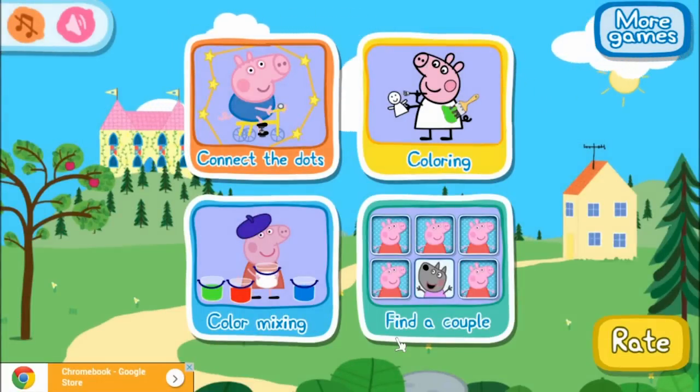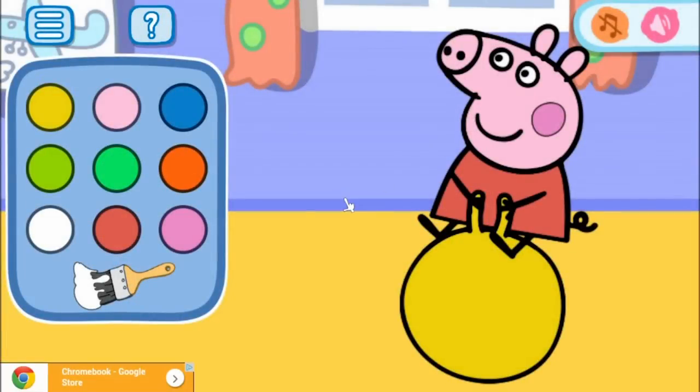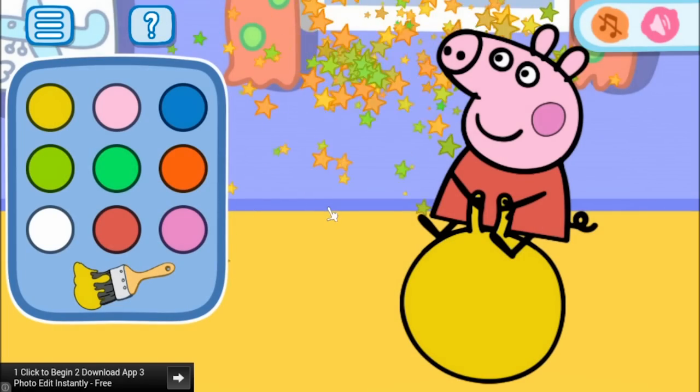So the final section of this game is coloring. Awesome stuff. So we can quickly look at the colors that we're meant to be coloring in. We need pink, a pink nose, pink ears, and a different colored pink cheek. And we need a red shirt and a yellow space hopper.